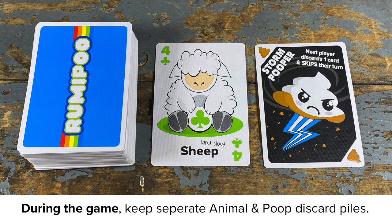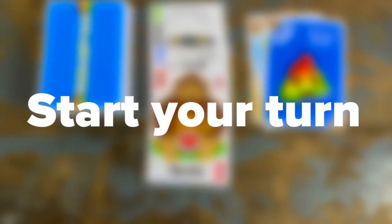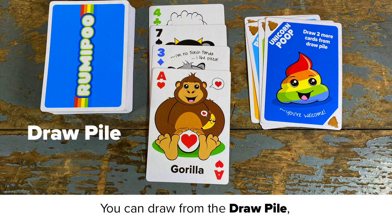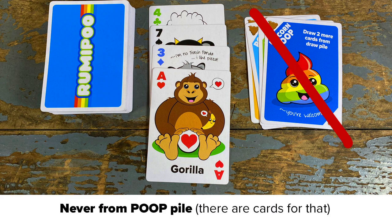During the game, keep separate animal and poop discard piles. You always start your turn by drawing a card. You can draw from the draw pile or draw the top animal card — never from the poop pile; there are cards for that.